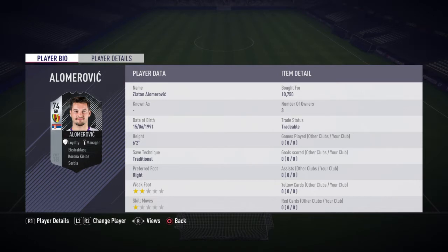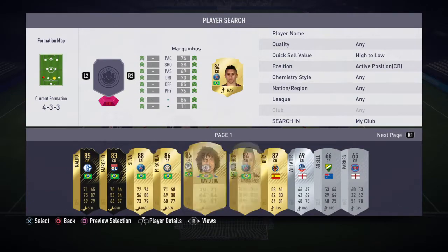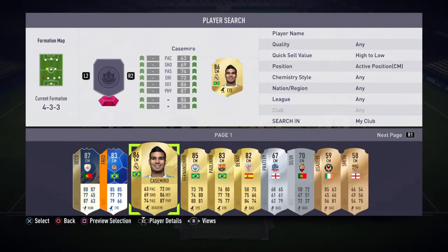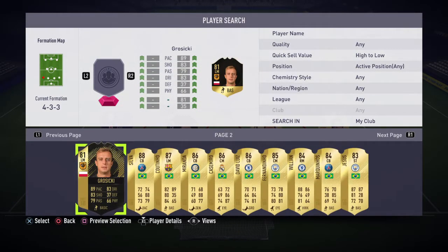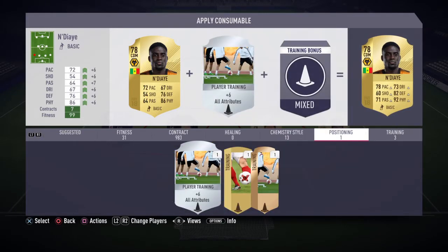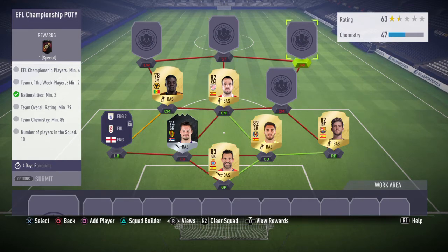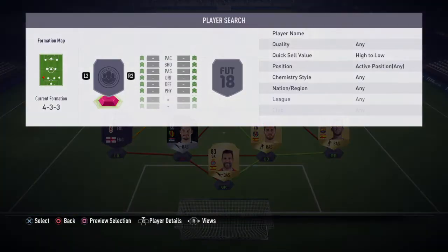He's from Serbia. Then we have Victor Ruiz, the other center back. Right back we have Sergio Roberto. Moving on to central mids, we have Benat from Athletic Bilbao. NDIA next from Wolves, but I need to put a chemistry style on him. Ruben Neves from Wolves is also one of the central mids.